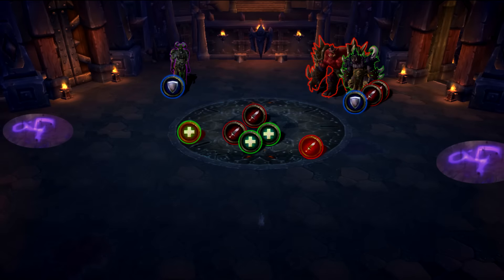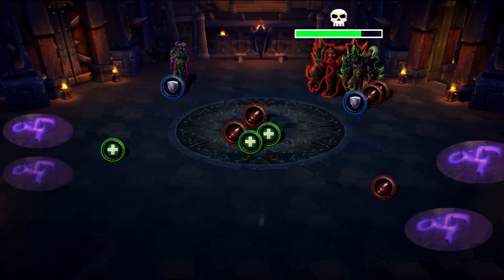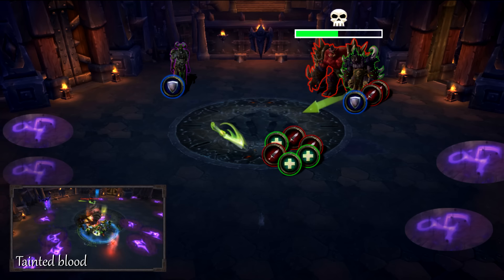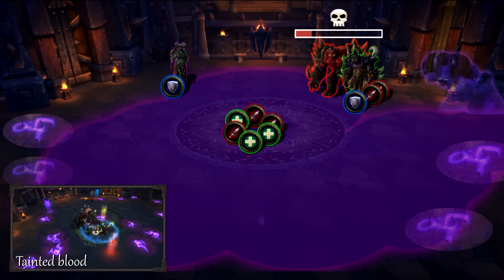Each boss gains a new ability at 30%. Gurtog gains a stacking permanent health debuff which doesn't pose a significant threat. We suggest having your raid focus Gurtog down to start the fight. Save your lust for when he hits 30% to minimize the Tainted Blood stacks you get.